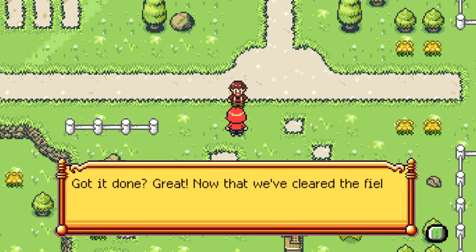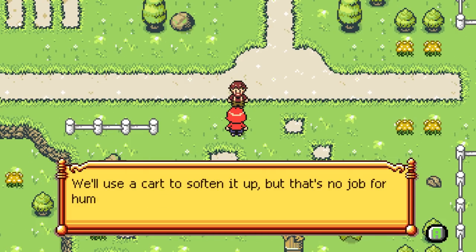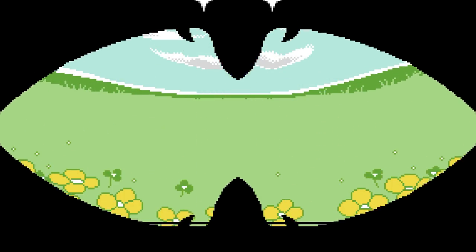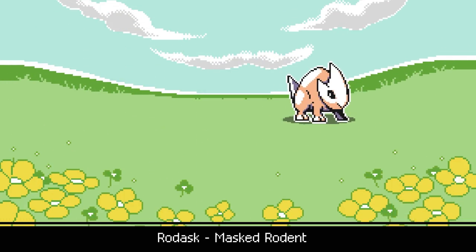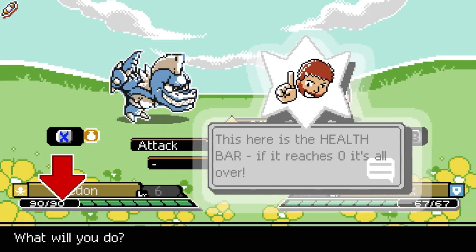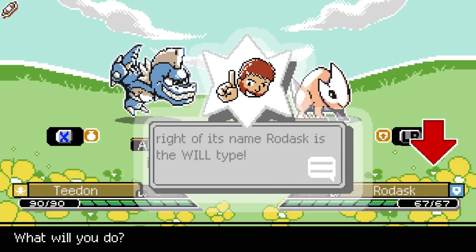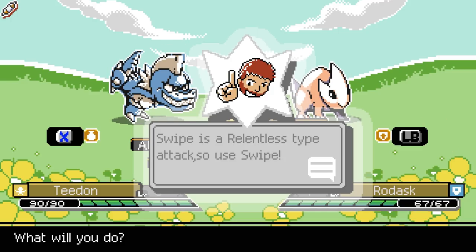Got it done? Great. Now that we've cleared the field, we need some good raw force to prepare it for implanting. We'll use a cart to soften it up, but that's no job for humans. We're going to need a real tough monster to get it done properly. So Snadwick, think you can handle being a monster tamer? Welcome to Monster Battle. Let me show you around. This here's a health bar. This is where you can choose your actions. For now, let's attack. As you can tell by the blue shield right of its name, Radask is the will type - that means he's weak to relentless type attacks. Swipe is a relentless type attack, so you swipe.